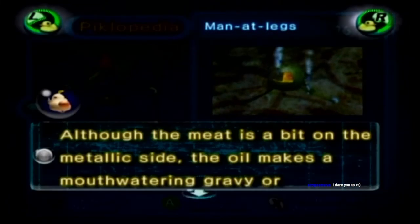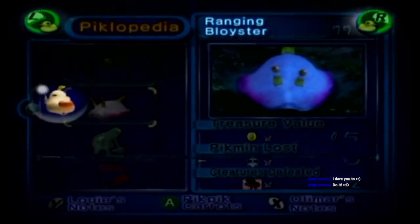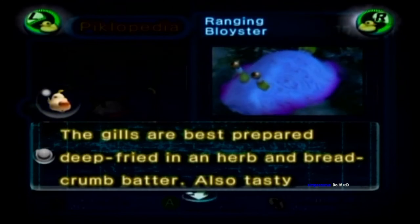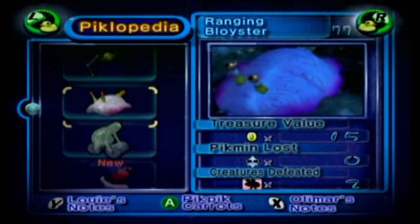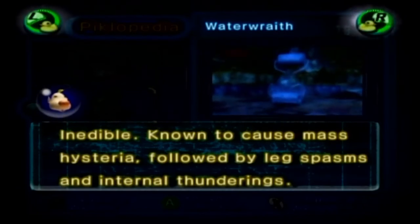Man-at-Legs: 'Although the meat is a bit on the metallic side, the oil makes a mouth-watering gravy or lubricant vinaigrette.' Ranging Blowhog — I thought it was Raging Bloister: 'The gills are best prepared deep-fried in an herb and breadcrumb batter. Also tasty poached and drenched with fine soy sauce.' Water Wraith: 'Inedible. Known to cause mass hysteria followed by leg spasms and internal thunderings.' Yeah, the Water Wraith has definitely caused mass hysteria to a lot of people.